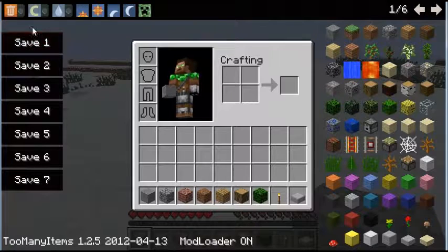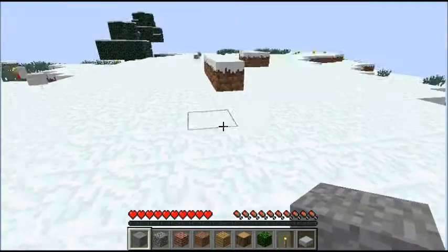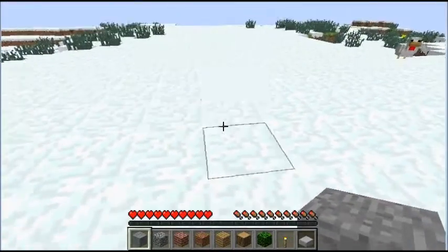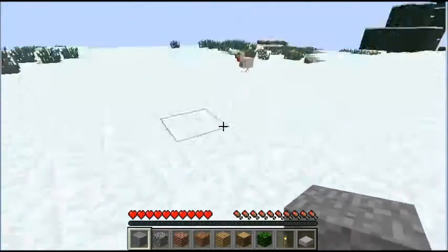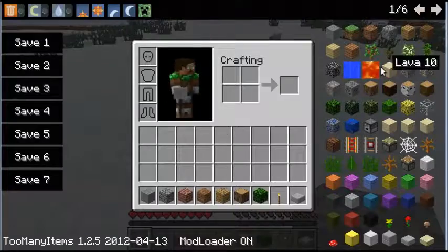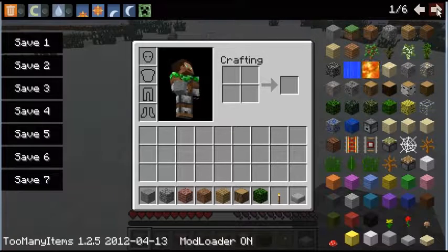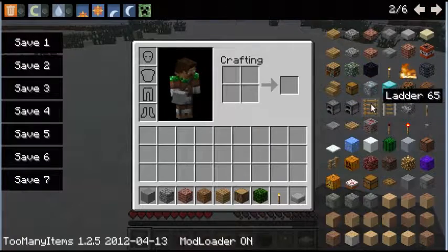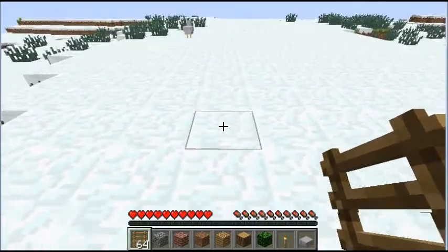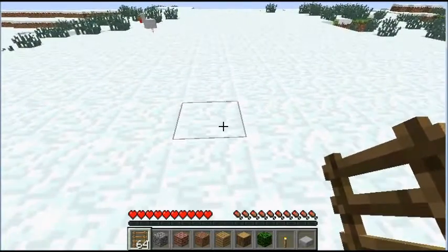I'll just go ahead and turn off mobs, because I don't want them bothering me. The first thing you're going to need is a lot of wood, because you're going to need about 50 to 60 ladders. Since I'm too lazy to go look for trees, we'll just spawn in ladders. You should probably bring a crafting table with you, and you're going to need some sticks to get torches once you get down there.